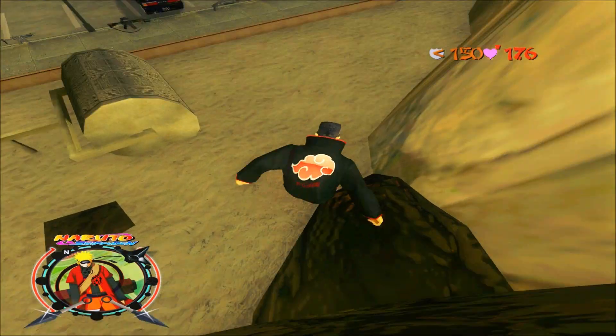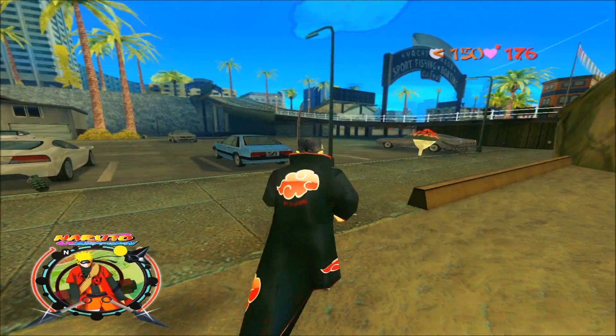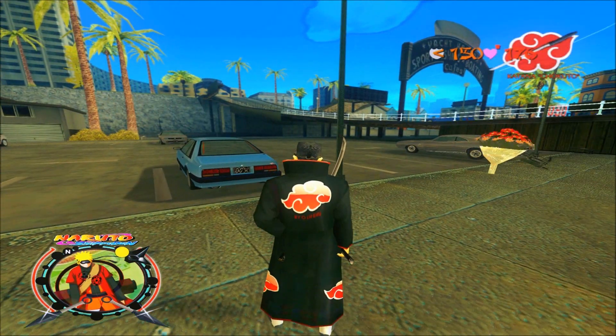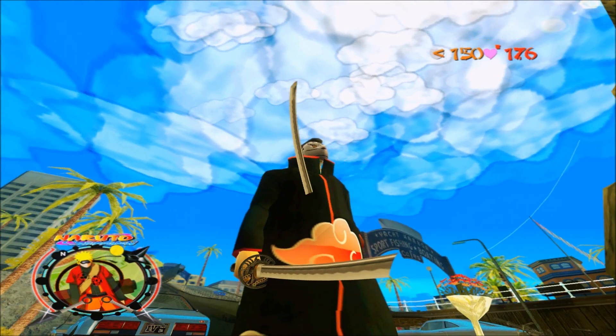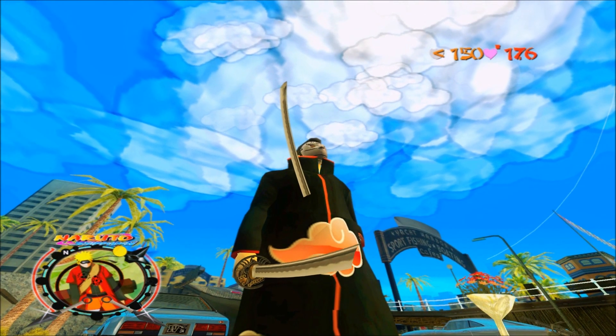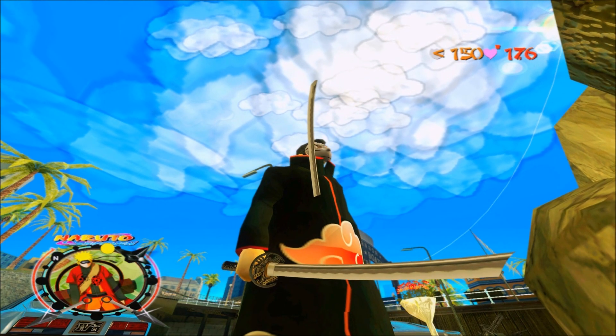Vocês fazem a correta instalação, adicionando os arquivos dentro do arquivo GTA3.img. Substitui os efeitos da pasta Models e adiciona os arquivos Cleo dentro da pasta Cleo.